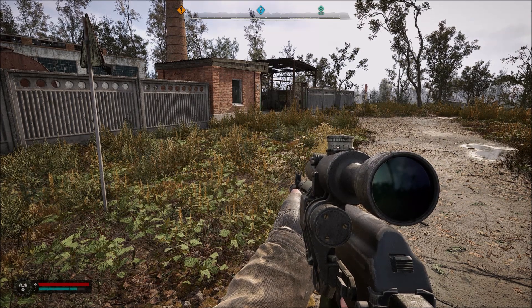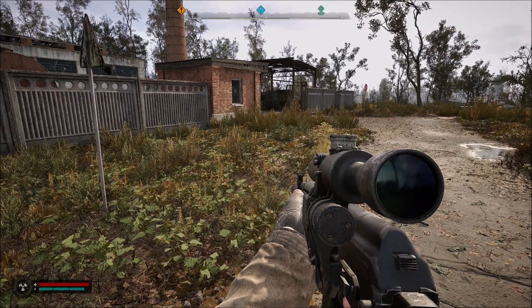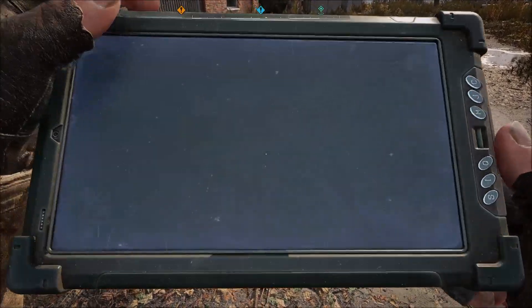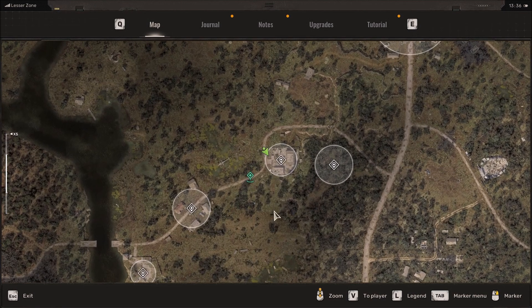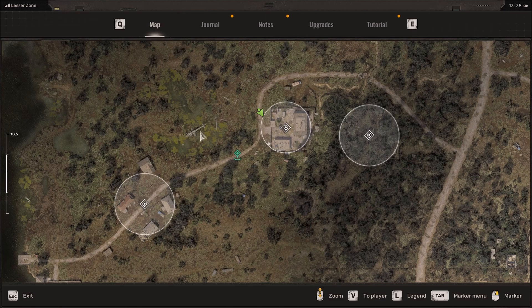Hello ladies and gents, welcome back to Stalker 2. In this episode, first things first, I'm going to show you where to get a silencer for one of your guns. We are right here, and in the last episode we ran past this area - it is a little irradiated so we'll get a little bit of radiation.